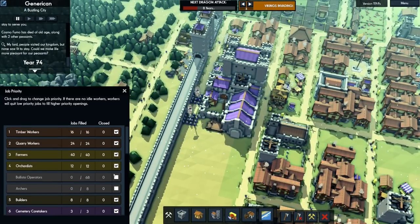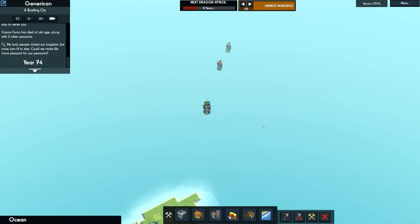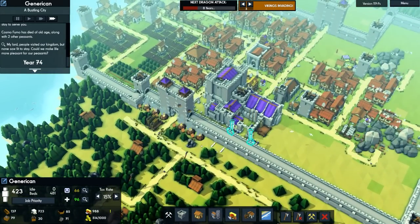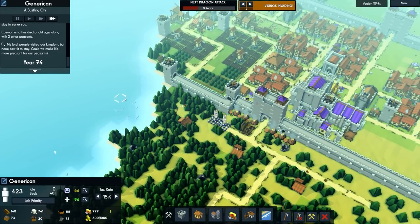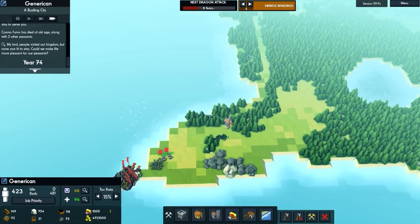There's the Viking attack. Jobs — ballista operators and archers on. Vikings are invading from the previous direction. So I'm going to get our armies to the front gate because they'll probably use the same path through here. Yep, they're going to use the same path — looks to be the same sort of layout as well.